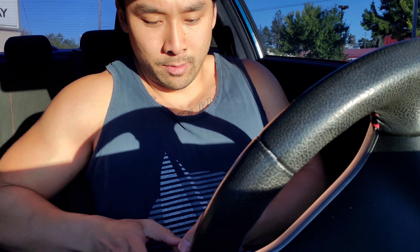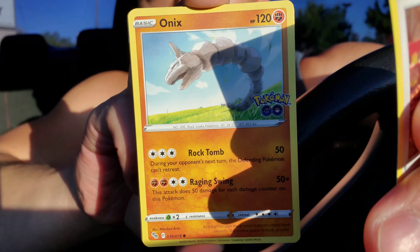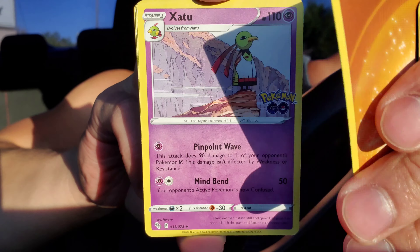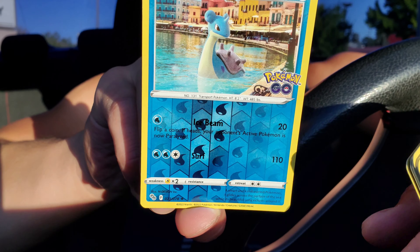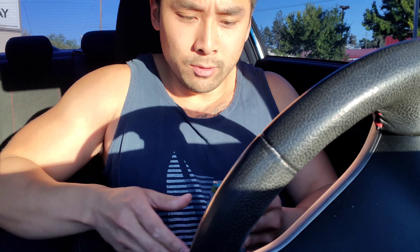Pack four: Magikarp, Pidove, Onix, Eevee, Charmander, Fighting Energy, Zatu, Candela, Lunatone, Lapras Reverse Holo, and an Alolan Exeggutor V. A little baby hit with the Reverse Holo Rare too — we'll take those. All right, second to last pack.